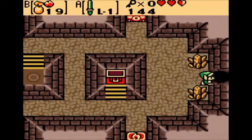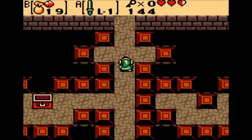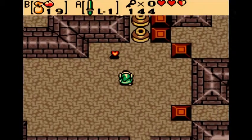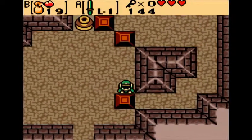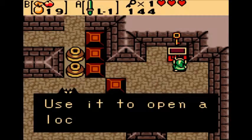I figure what I'm going to do with the rings is accumulate a bunch of them and then go to Vasu. I really don't want to just keep going to Vasu for one ring at a time. But right here we get another key — awesome.